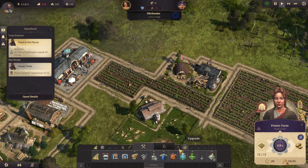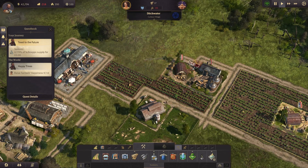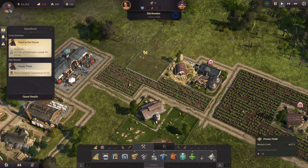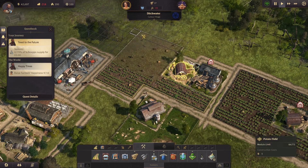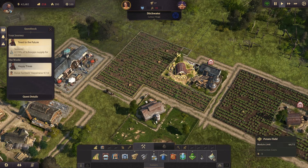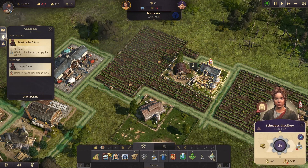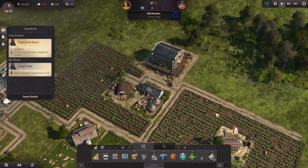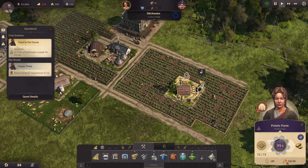I'm going to destroy this path here. We're going to build more potato fields here. Okay, can we still build some more? We can build two more - let's build here. Finally they're not complaining. No warehouse in range - damn it. Let's smack a small warehouse here. There we go, now we should be okay.